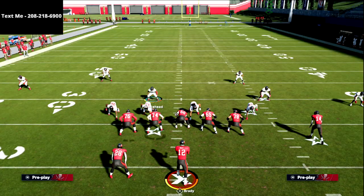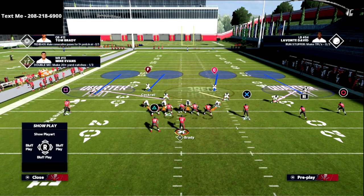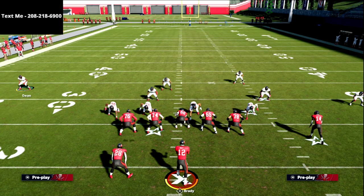Remember: a vertical route is five steps vertical and then a cut. A slant is vertical, an out is vertical, an in is vertical, but a drag, smoke screen, zig route, and flat route are not vertical. When defending three-by-one from Cover 4 Quarters, you'll see this guy rolls over and we have a great numbers advantage — three wide receivers defended by five defensive players. On the backside, Dean will play man to man on Mike Evans, and Whitehead will play man to man on the back.